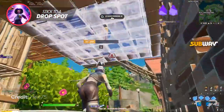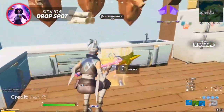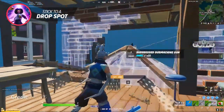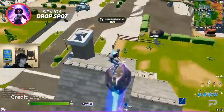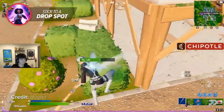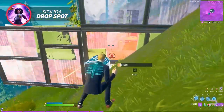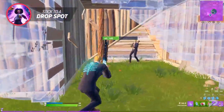My drop spot is Slurpy. I'm so confident when I drop there — I leave with a bunch of eliminations and a bunch of loot. You need your drop spot to really set yourself up for the rest of the game. Pros in tournaments have an entire game plan that all starts with their drop spot, which is why it's so important to pick one you're most comfortable with for fighting and rotating from. Once your drop spot and rotations turn into a habit, you can focus on more important things like your mistakes in fights instead of being outplayed by opponents who know their drop spot better than you.